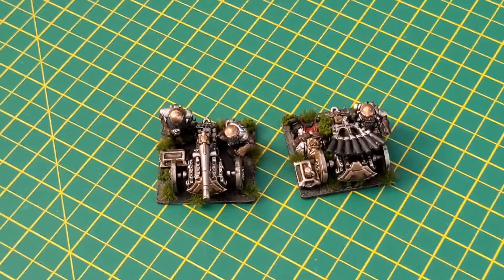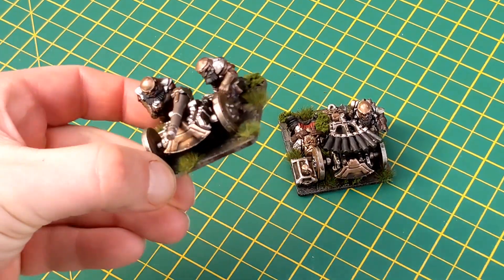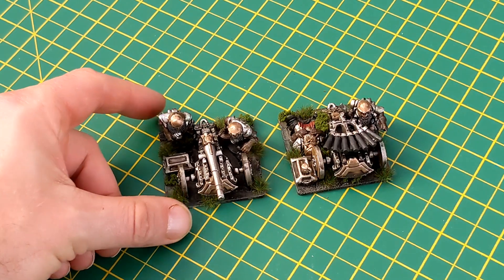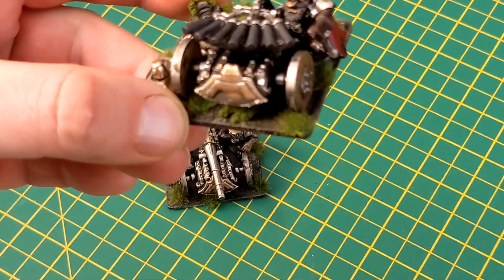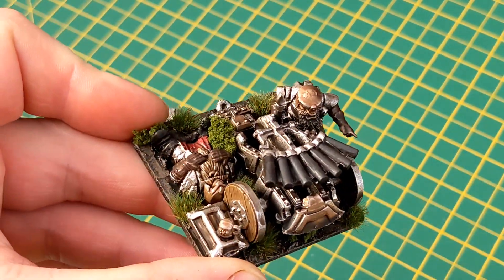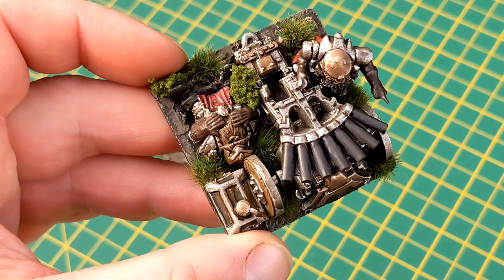What dwarf army is complete without war engines? In the box was an Iron Belcher cannon, which is pretty sick - based it all together. You can't go wrong with the artillery. And then there's an organ gun as well. I've been told the Iron Belcher and organ gun are really, really brutal.